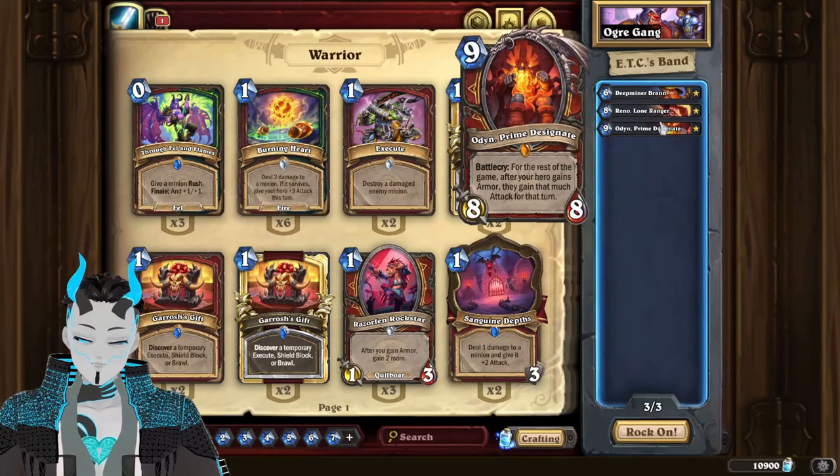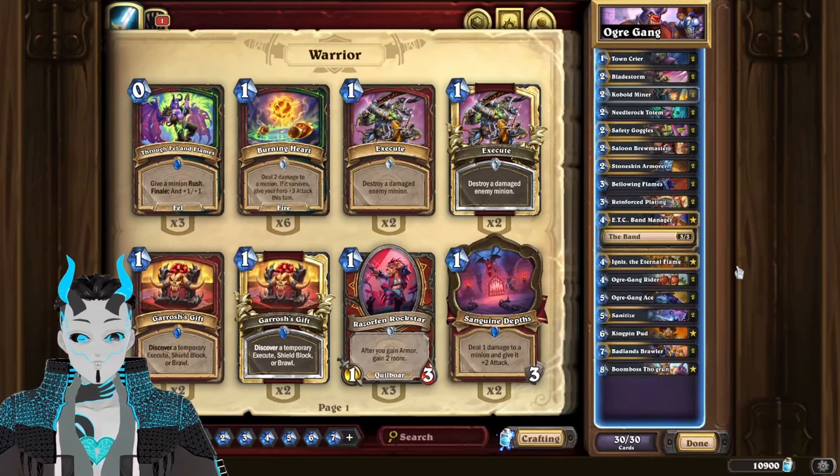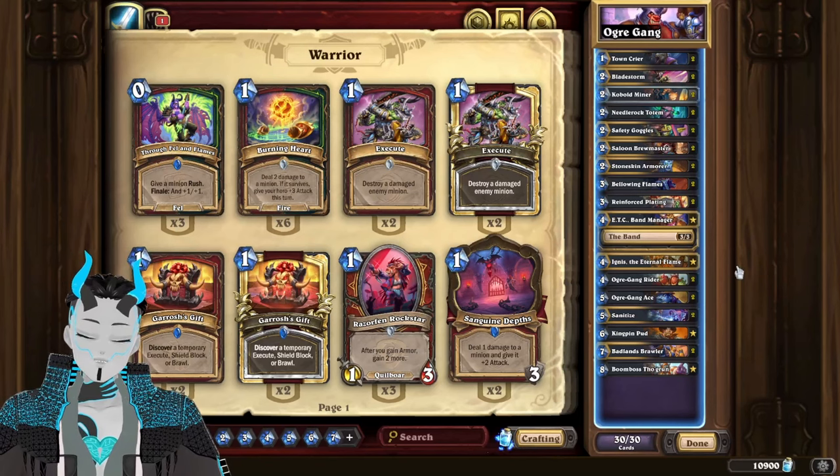Outside of that, this deck felt so strong that it's an easy recommendation for you all to try out, especially if you just bought the new Boulderfist Ogre portrait, since it feels incredibly strong and has a very consistent way to draw into all of the cards you need. ETC might be a little bit of a meme, but I had a lot of fun with it either way, which is why it's going to stay in the deck, even though Odin never came up. You could probably easily replace him with something like Yogg-Saron to make this more of a Highlander package too. But like always, if you enjoyed the video, please like, comment, subscribe. Until next time, bye-bye.